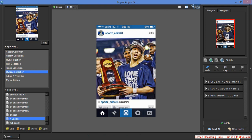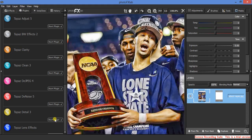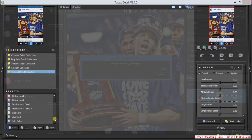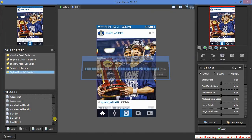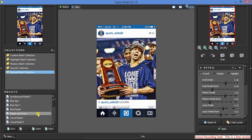Press Apply. Then press Detail. Go down — there's Cloud Detail 1. Not Detail 2, number 1.